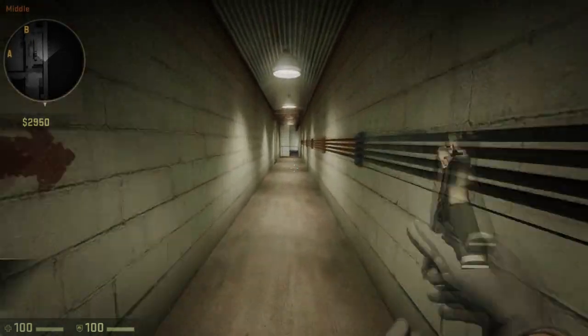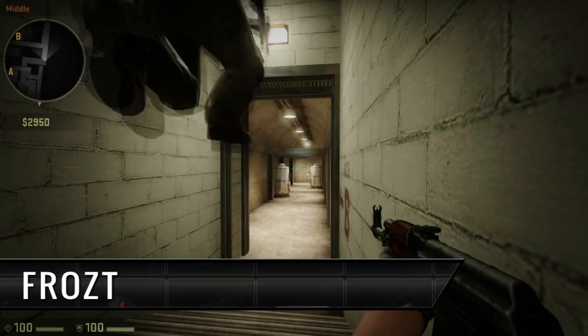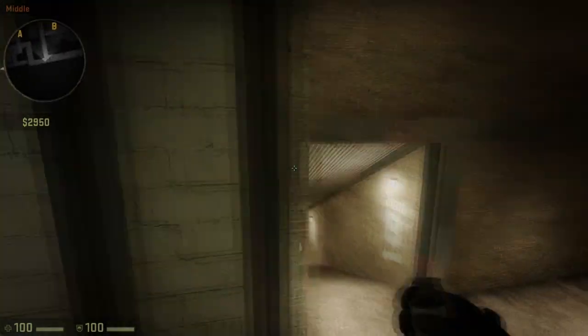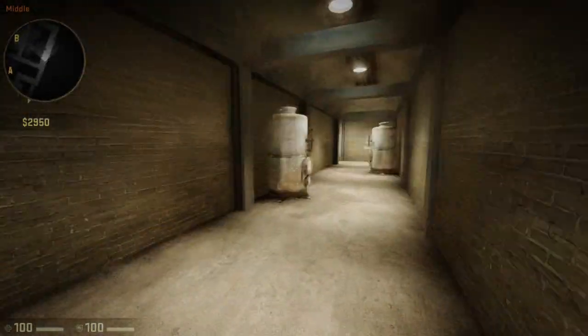Frost runs to the boilers, aims for any CTs showing up on the other side of the corridor, following which he occupies position behind his teammate and smokes the lower ramp. After that, he attacks the bombsite from the upper ramp.